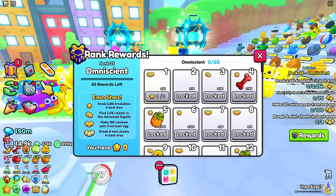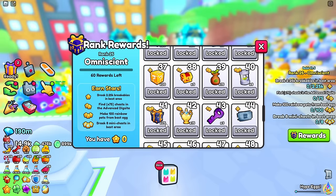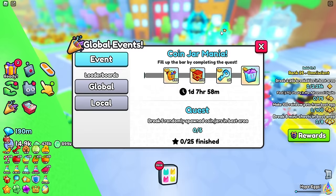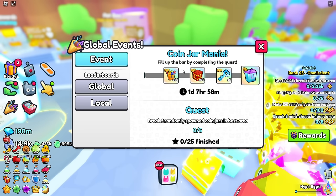There are a lot of new things going on. We have brand new ranks - it goes up to rank 26 now, which comes with a diamond potion and seven or eight enchants. There's also this new global events thing you can click on your screen where you basically have to fill up a bar by completing quests.